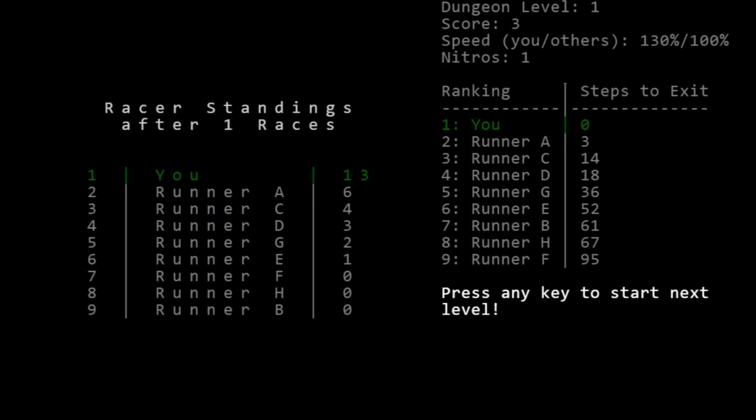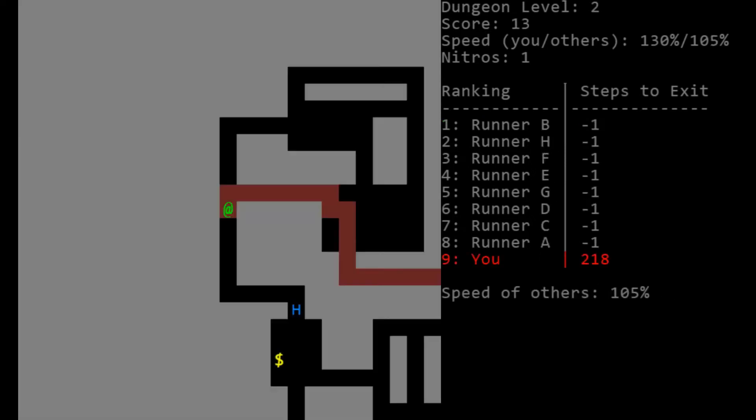We got 10 points for being in first place and picked up three coins, so we got 13 total — not a bad start. I would have liked more speed upgrades. I feel like you really need to accumulate items early on when you can go out of your way and still get a first or second ranking. If you don't get a lot of speed upgrades early, you're just going to get punished later on.